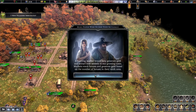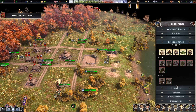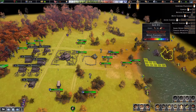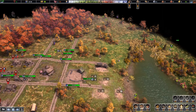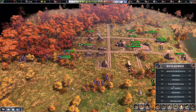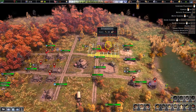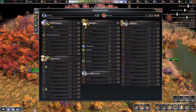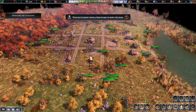A bustling market would help — let's grab that as soon as possible. The market requires the saw pit, which I need to place somewhere that doesn't affect my desirability. Actually wait — we need the storehouse first. Let's put that right over here. It just requires some wood, which we should have plenty of. How much wood do we have? Yes, we're good.